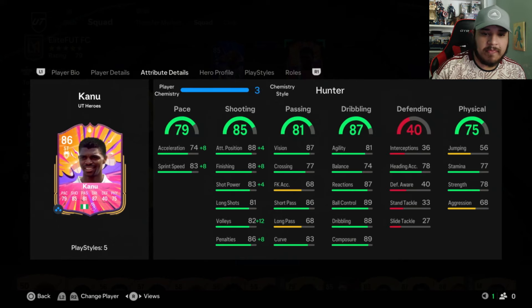The pace split is bad, honestly, but it's not too bad. Shooting's pretty good. Passing is okay — the long passing is not good, which is keeping it down, but the vision, curve, and short passing are good. Dribbling stats are pretty solid, though the balance isn't ideal. Physicals: poor jumping, strength is okay, aggression is low. It's not a terrible card, honestly. This one came with a Hunter, which is perfect.